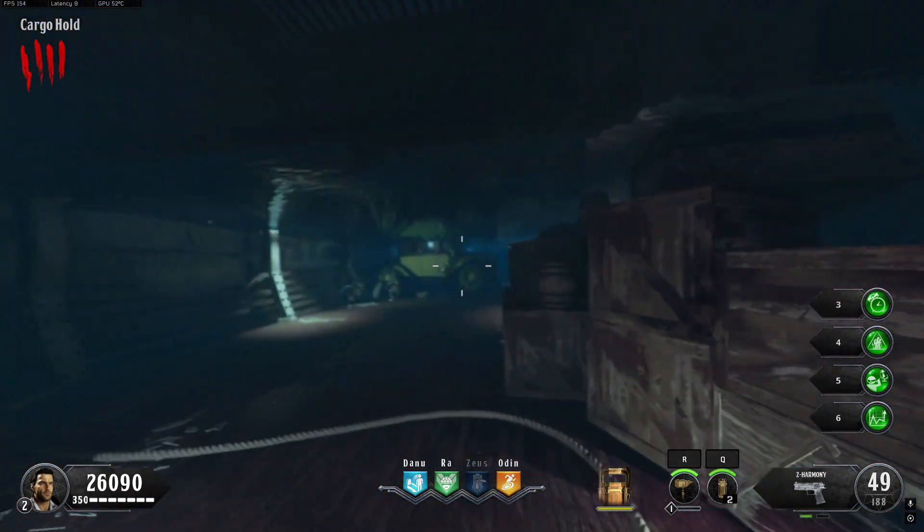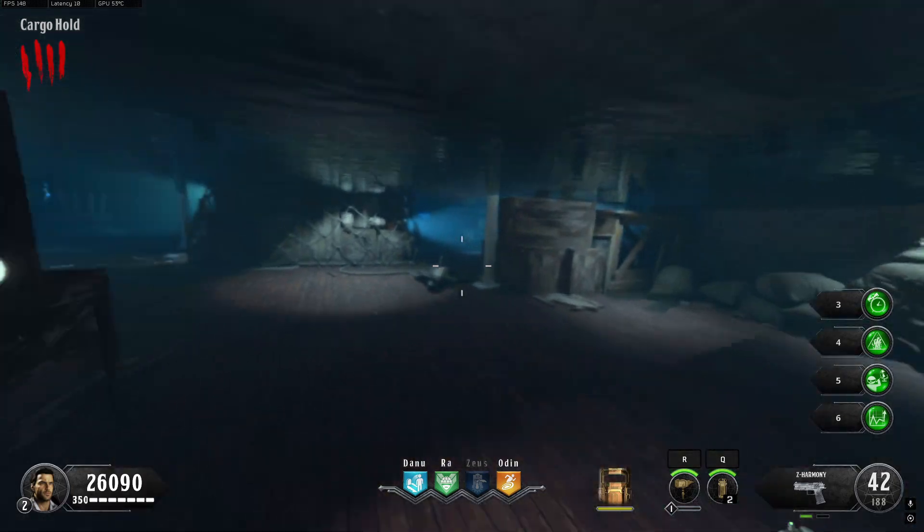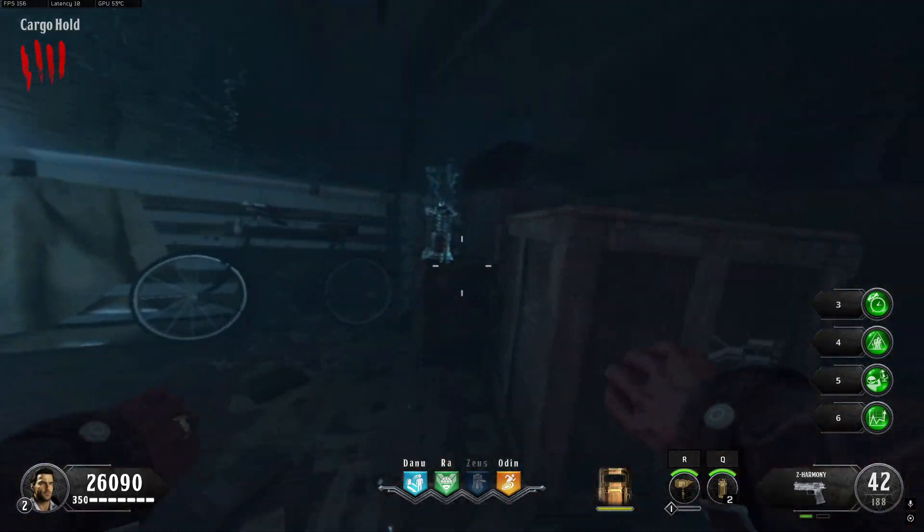The third part is located in the cargo hold. The first location is on top of these boxes in the middle of the room. The second location is to the left, on the box that's on the right of the valve that drains the water.